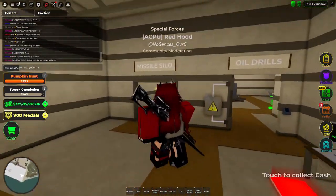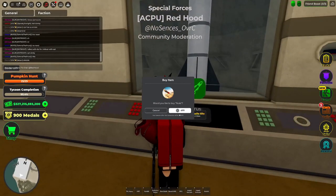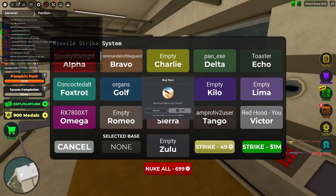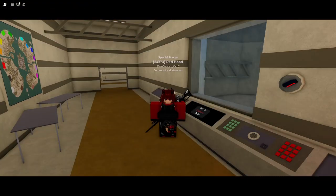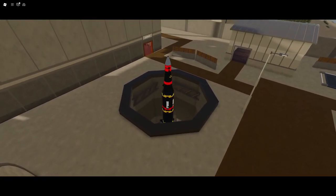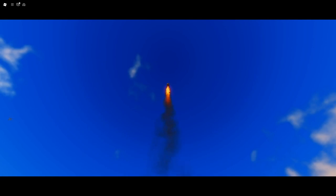Alright guys, another final thing in this update is the server nuke — it costs 700 Robux. I have no idea what it's going to be like. I got more Robux because I'm pro. There are a whole bunch of people crowding mid, so I'm going to set it off and see. Oh yes — there's even a whole animation for this thing. That is hilarious! I wonder if it looks different on other players' screens.